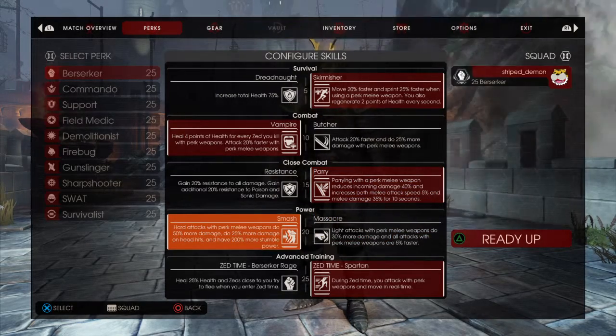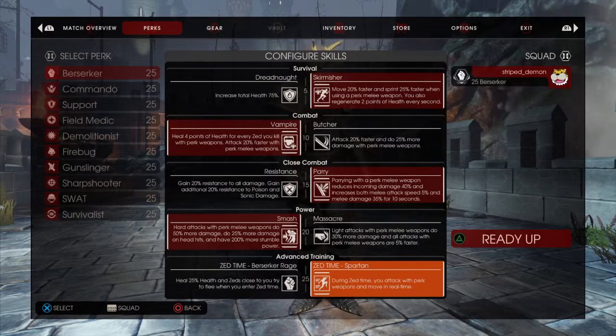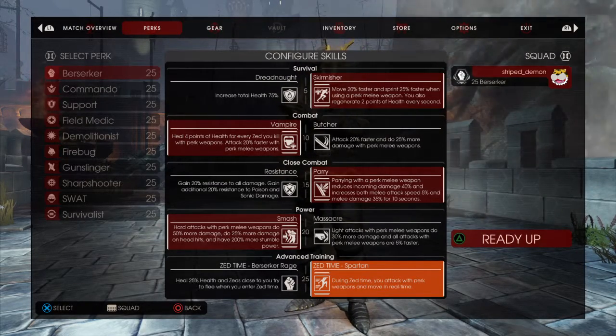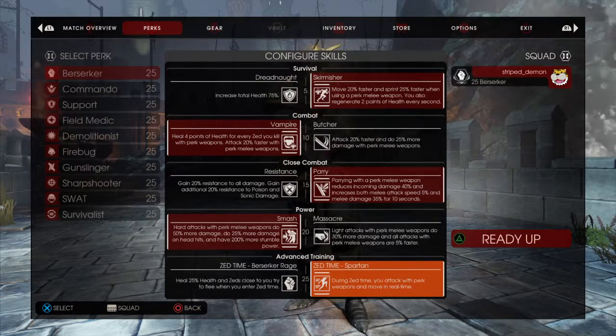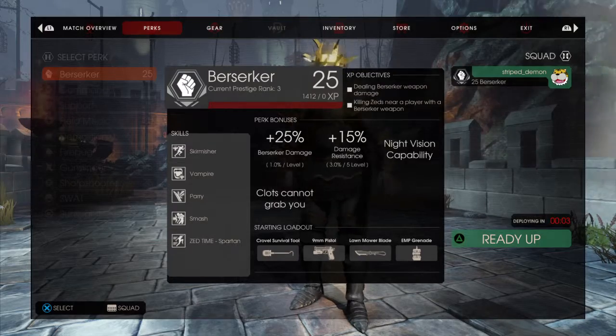Heart attacks will do 50% more damage, 25% additional damage if it's to the head, and 200% stumble. For the special attack, I get to move and attack in real time when time has stopped. So when you're using the Berserker, you're basically using Dio Brando from JoJo's Bizarre Adventure — a vampire with a sword.